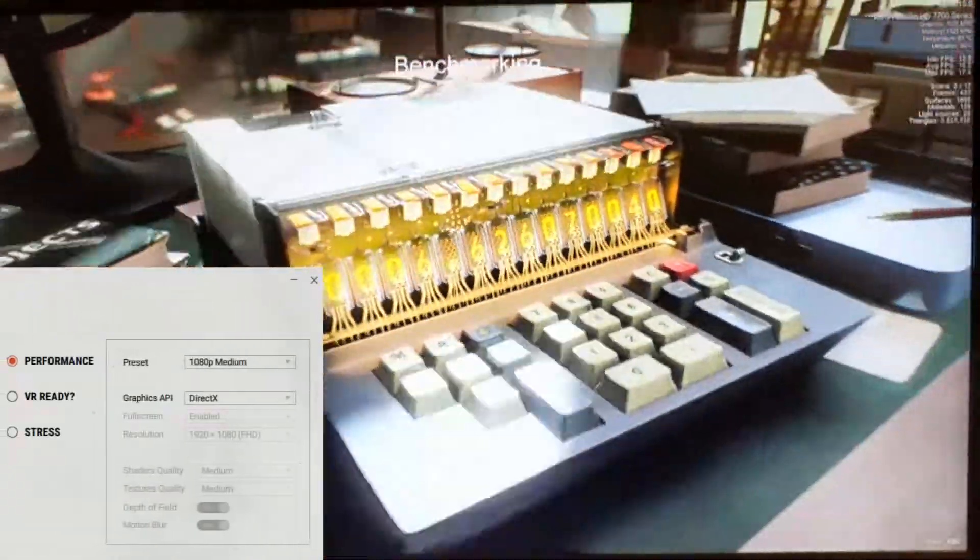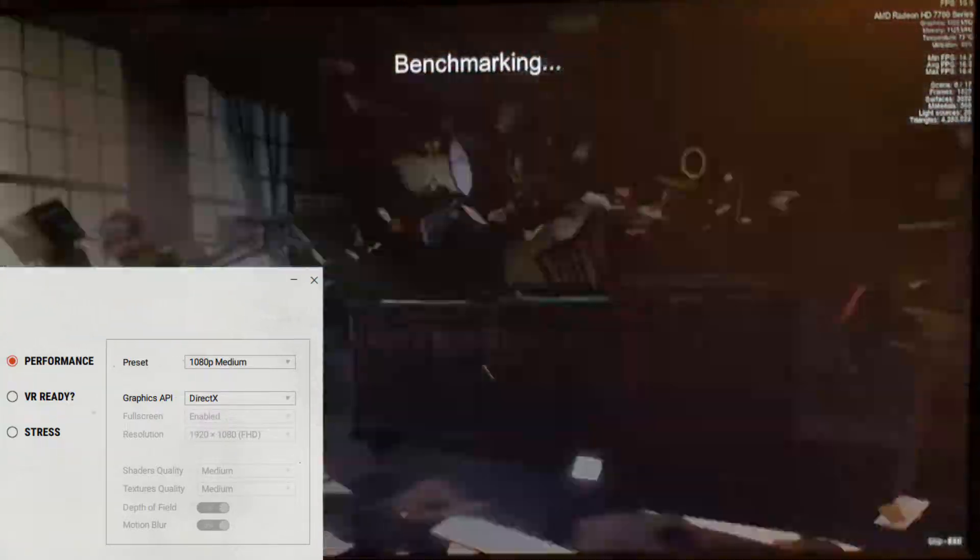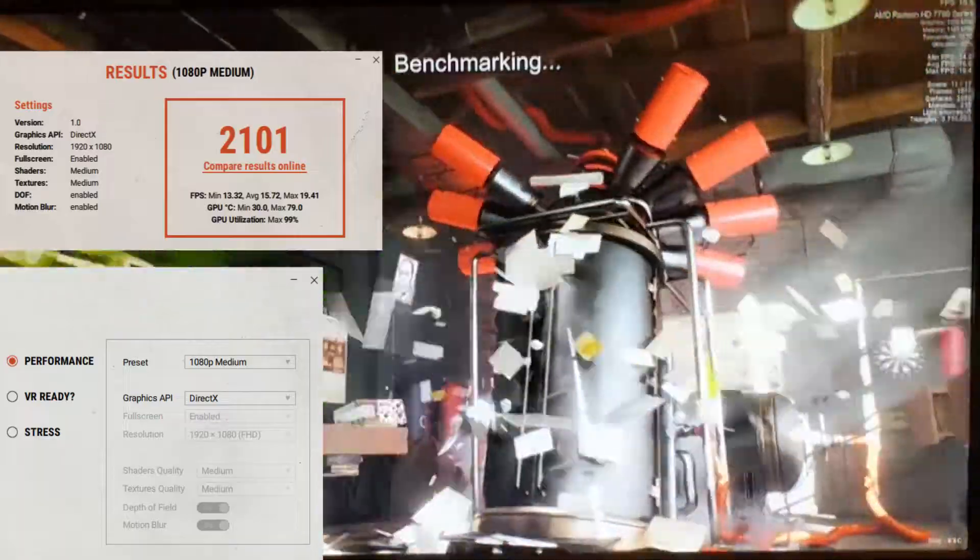In Unigine Superposition, running at 1080p medium settings, this card scored 2101 with a 16 FPS average.